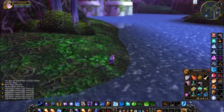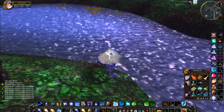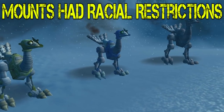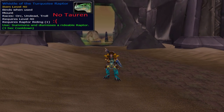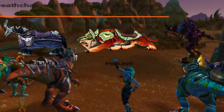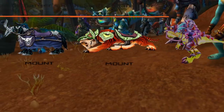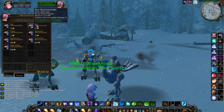Mounts worked a little bit differently in Classic. They stored in your bags, they had a 3-second cast, and when you walked in the water you dismounted. Some mounts even had racial restrictions. Mechanostriders were only rideable by Dwarves and Gnomes. The Raptors and Death Chargers could not be ridden by Tauren. The exception is that dungeon and raid mounts — such as Rivendare's Death Charger, Zulian Tiger, and Razzashi Raptor — were usable by Tauren. So if you plan on collecting every mount in the game, think about that first.